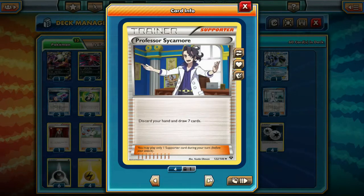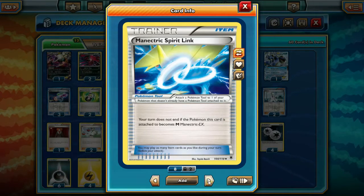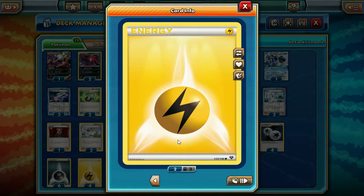We're running 4 N, 4 Sycamore, and 4 Shadow Circle instead of Verbeg, just because I like having the Weakness coverage. When you verse other Manectric decks, the Weakness really gets to you and it really crushes you. Then we're running 2 Links to make sure we don't skip our turn, 2 Muscle Band, 4 DCE, 6 Dark, and 4 Lightning. I prefer 4 Lightning over 2 because when you need a Lightning Energy, you can get it instead of having to wait for it.